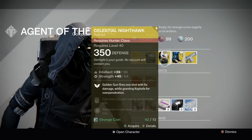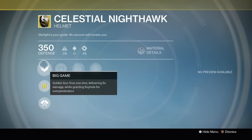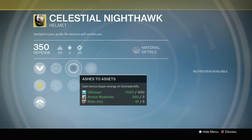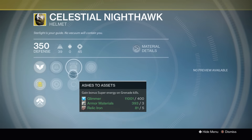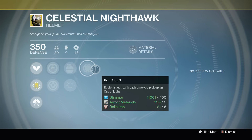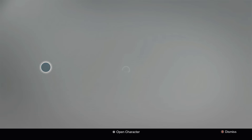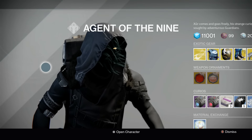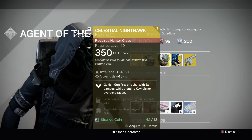We've got the Celestial Nighthawk for the Hunter. Big Game: Golden Gun fires one shot but delivers six times the damage while granting Keyhole for over-penetration. You can collect Intellect, and it has Heavy Lifting — super energy from grenades or heavy weapon kills — and Infusion, which replenishes health each time you pick up an orb of light. Big Game can be fun and helpful for taking out bosses, especially when paired with Solar Burn.